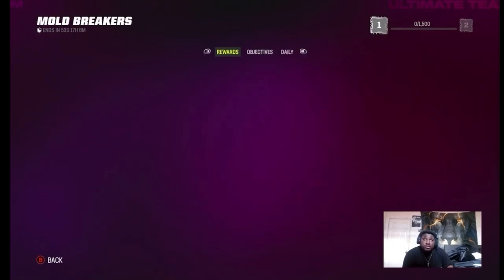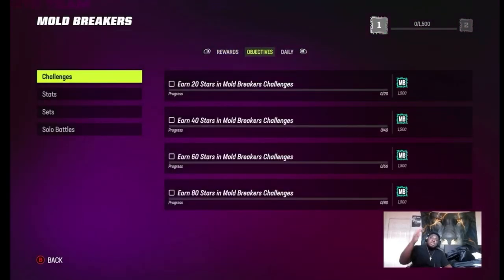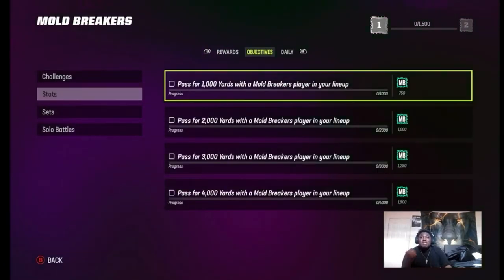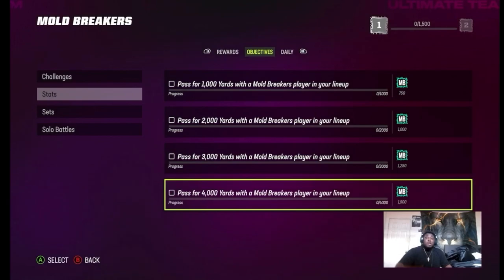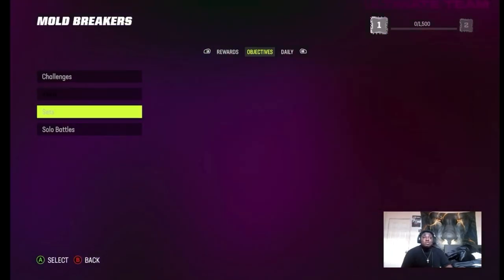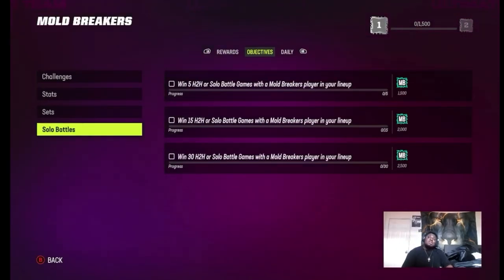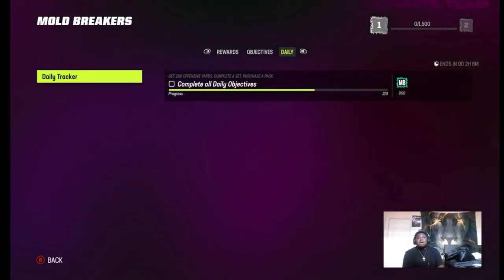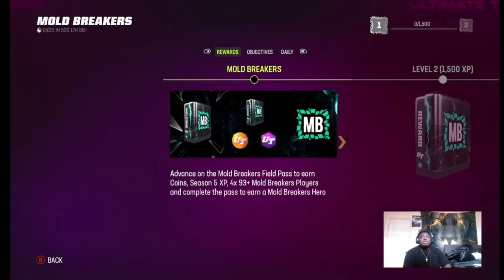For the Mode Breakers, the challenges are really easy — get them done and the passing stats challenge is something you're already doing for the Field Pass anyway. So the passing will help you even more because you're getting XP on top of that. Complete the sets, head-to-heads, and Solo Battles, and finish the daily to get the pack reward.